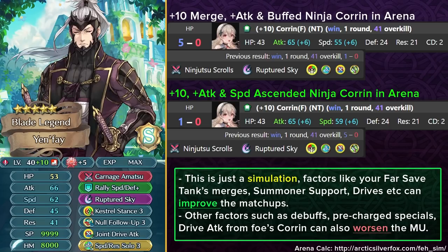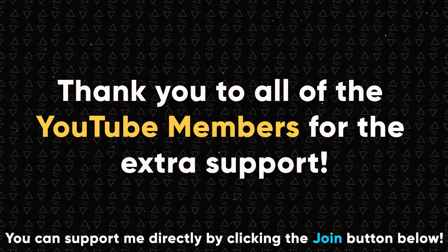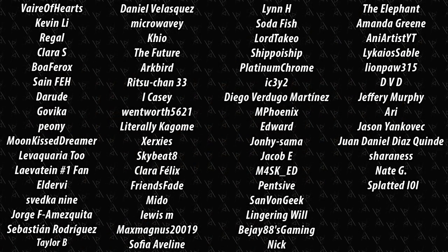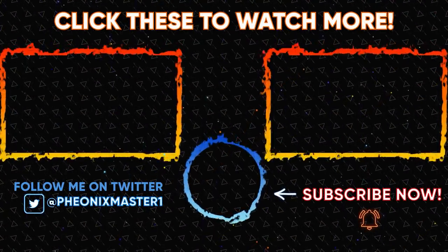Speed-ascended Ninja Corrin is the most threatening one Yenfei can face, so hopefully this was a relevant matchup for plus-10 Yenfei users. Hope you all enjoyed this in-depth analysis. Make sure to share this video with your friends because everyone is gonna be getting Ninja Corrin and some of these builds, counters, and the gameplay might interest people. If you enjoyed this video make sure to leave a like and a comment, and if you really enjoyed you could always support me directly by using Super Thanks or by becoming a YouTube member. For more useful FEH videos make sure to subscribe and hit the notification bell — because YouTube sub boxes are about as annoying as deflect magic is for Ninja Corrin. Thanks so much for watching and have a great day!